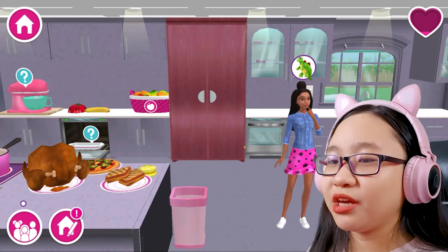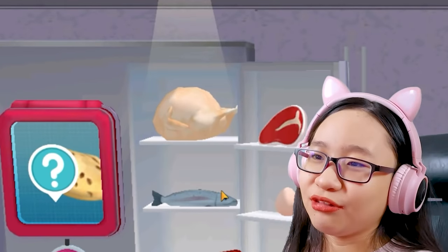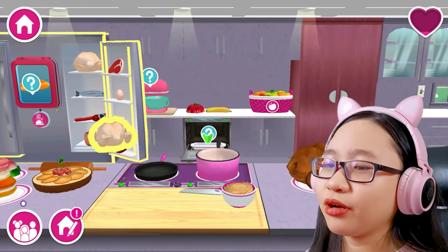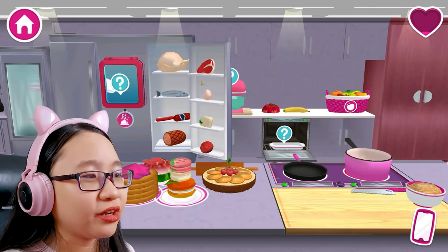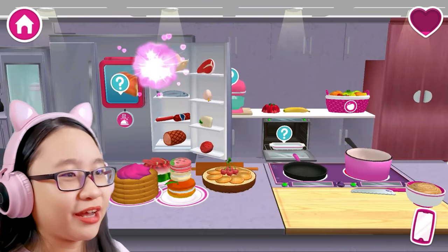What else can we cook? Can we make chicken nuggets? I saw raw chicken in the fridge but there's no chicken nuggets. Can we cook it? Why did you put it there? How do I cook the chicken? Do I put it here? I didn't mean to put it right there. I'm putting it back.